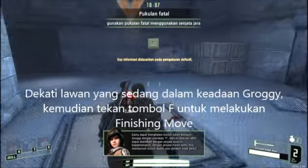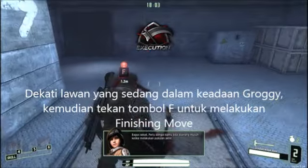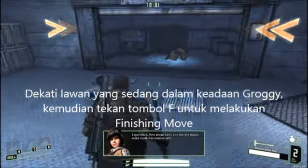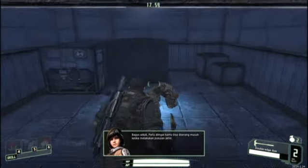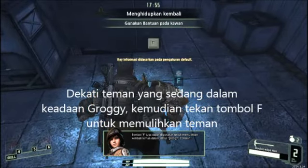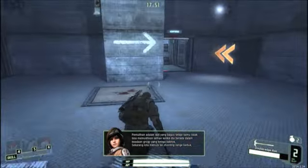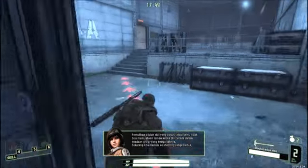You can finish off an enemy in a groggy state by pressing F. Finally done. Keep in mind that you are open to enemy attack while delivering a finishing blow. The F key can also be used to revive an ally. Get up! It's too early to go down! But you can't revive an ally when he falls to the groggy state for a third time.